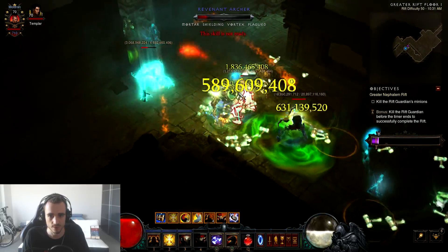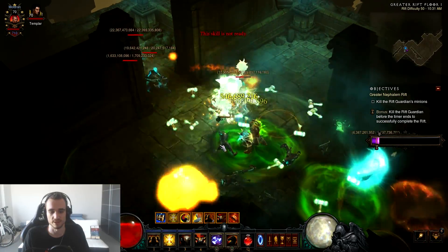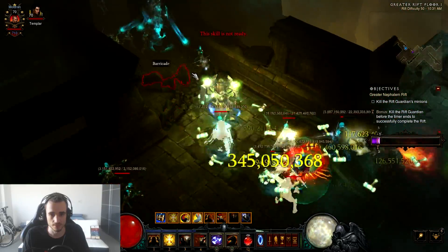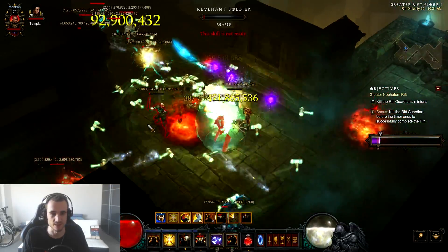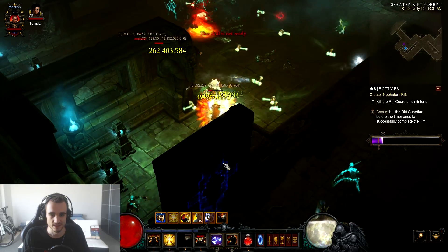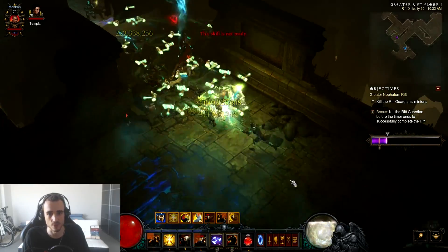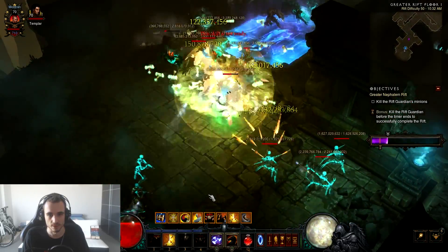There's an elite pack, so I'm going to use Akarat's Champion for additional damage. Elite pack going down with Greater Rift 50, and I don't even have great gear — maybe one or two ancient items — and it's going down pretty easily. This build synergizes really well with shrines too. The only annoying thing is you can't just stand still casting hammers — you always need to move. But that's good anyway because you kill so fast if you keep the hammers orbiting you that you want to be moving constantly.